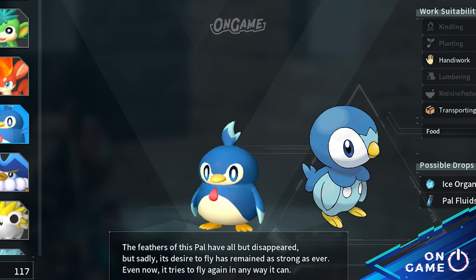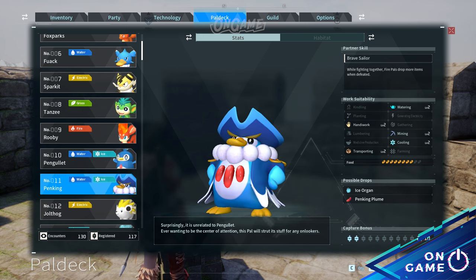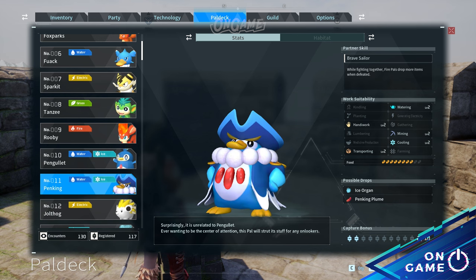Do you think these characters look the same? Then on to Pal deck number 11, Penking. It's a penguin Pal just like Pengullet, but there's no Pokémon that looks like Penking. So I think Penking is originally from Palworld.